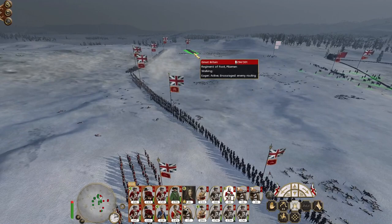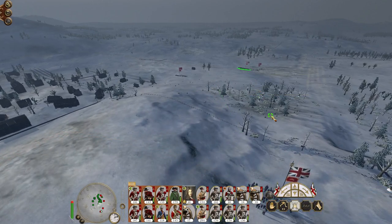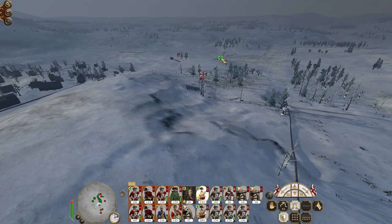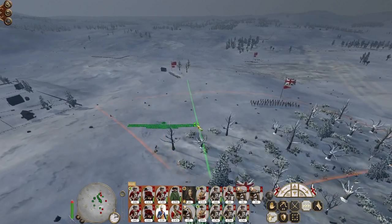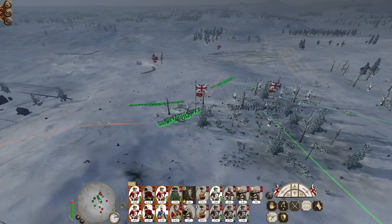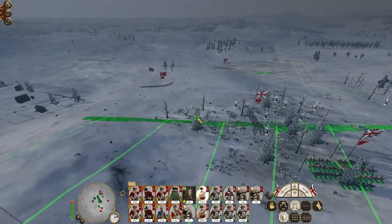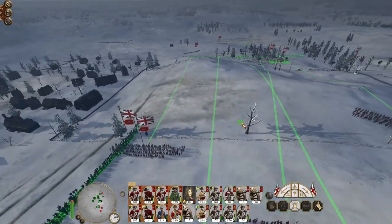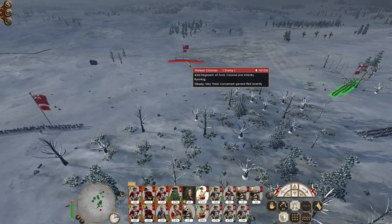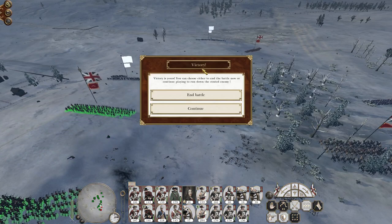There we go - the enemy has been pushed away. Obviously there's a unit of line infantry all the way over here. Let's speed time up. This is classic AI - they're running away, right at the edge of the map, and then they just go, no, we're not running away. It's part of the reason why having cavalry is so important, because it means you can actually make sure that units are pursued off the map. They're not going to last long - there they go. A couple of volleys and that was that.